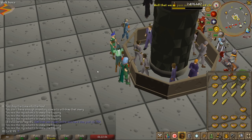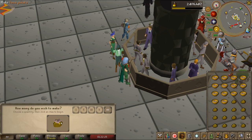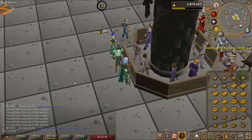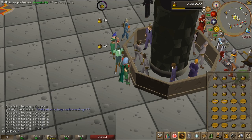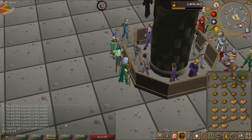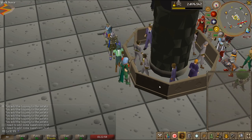For the final and glorious step, take those tuna and corn bowls and mix them with your baked potato for the final product. You're just going to do this whole cycle as long as you want, as many as you want, whenever you want. I just keep some ready in my bank for when I'm bored, but follow this video and you will become slowly rich.